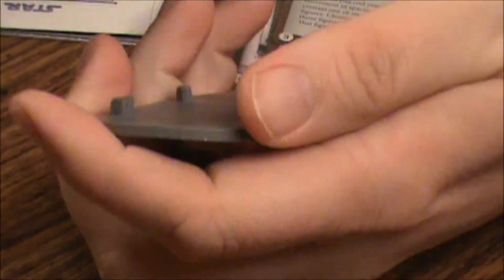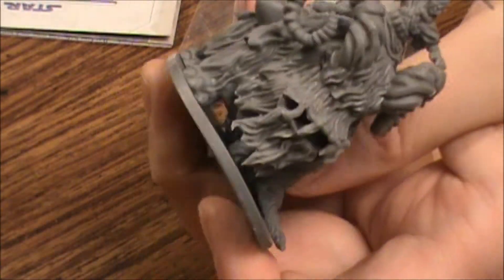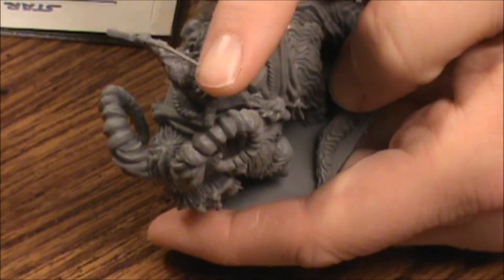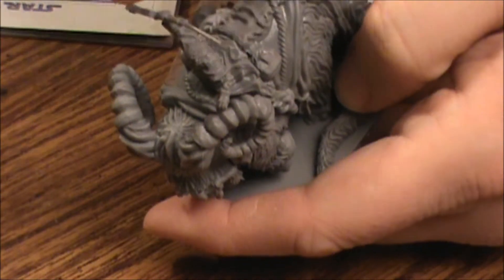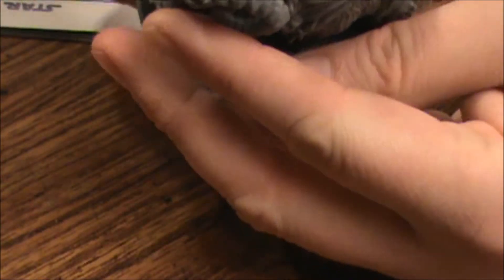He doesn't stay on there very well, but let's see if I can figure out how he came off. There we go. Yeah, that is a really sharp looking miniature. The Gaffi stick's gun is a little weak — I would be a little worried about breaking that. But the Bantha looks great; that is a beautiful miniature.